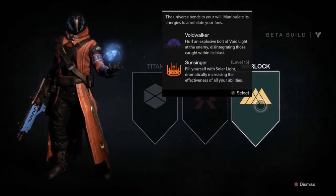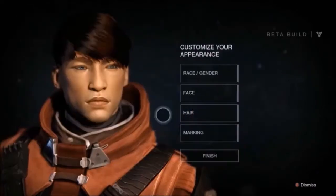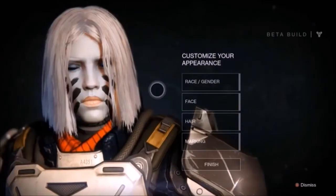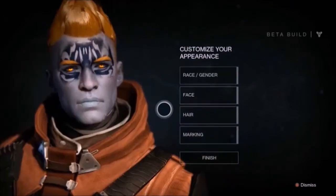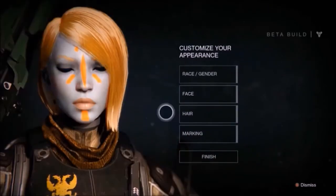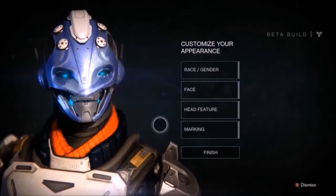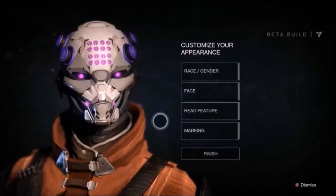And there are a ton of weapons. After you choose your class, you move on to making your character. Just like the classes, you have three races to choose from: Human, Awoken, and Exo. All you do is pick your race and gender and create your character. There isn't much to the character creation, but then again, this is just the beta.